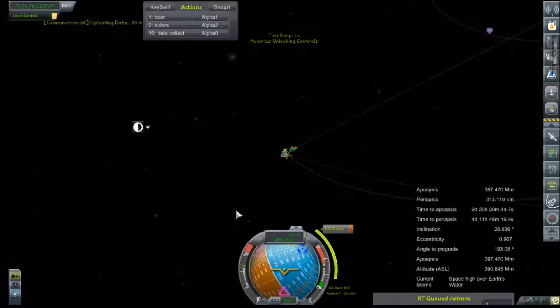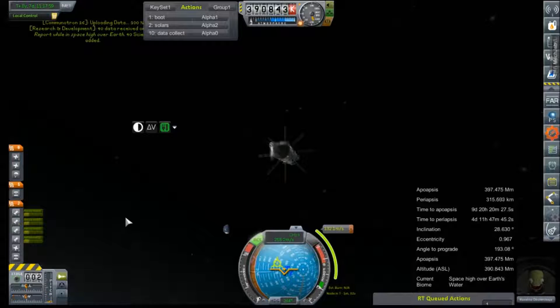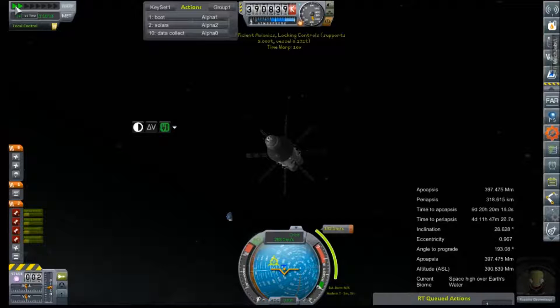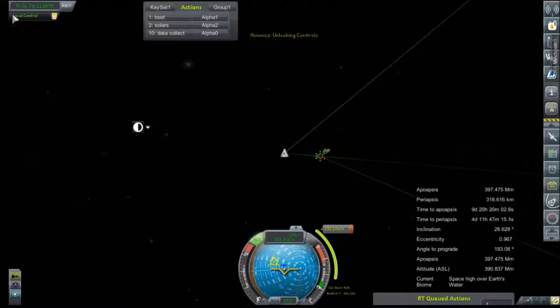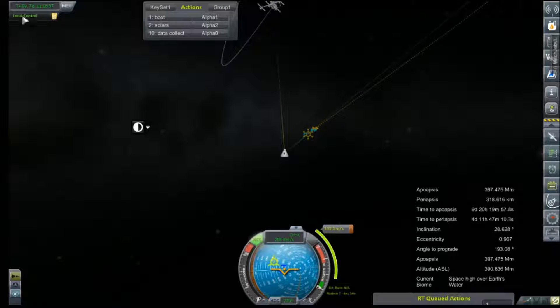Turned out our flyby was just not close enough to satisfy our crude flyby contract. So we're just going to go for the whole shebang and try to nail orbit. Let's fire up those RCS thrusters and get ourselves at least angled in somewhat the correct direction. We've got about five minutes until our burn, and it should be plenty of time. 40 science added — that only took six hours to radio in. You sure do have a lot to say, Rosalina. We still have this big squirrely path to travel.